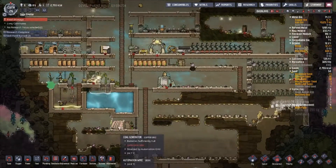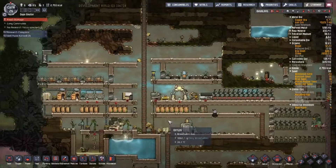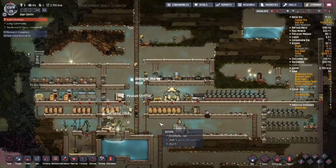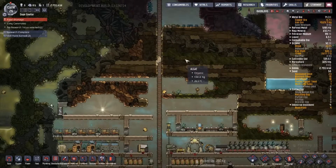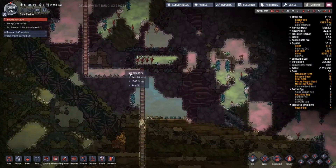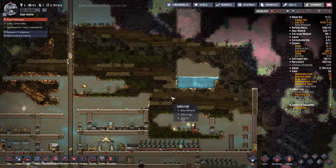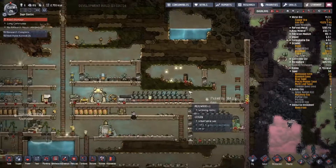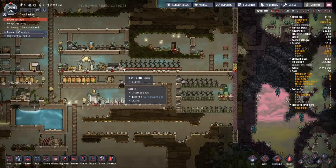We got automated coal power going here to not waste any of our precious coal with the smart battery. We've yet to find a geyser and we've punched this hole through the ceiling, which we might pay a little more attention to today. I also want to get an electrolyzer set up and running.